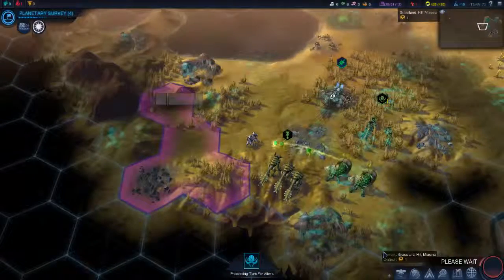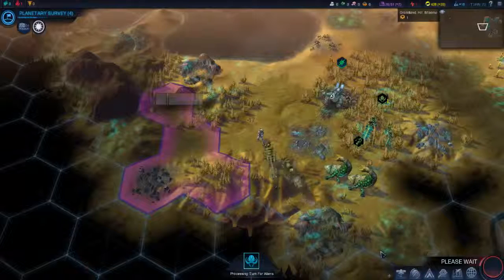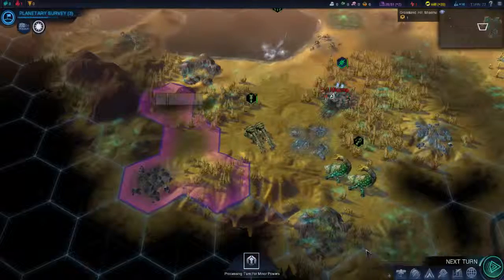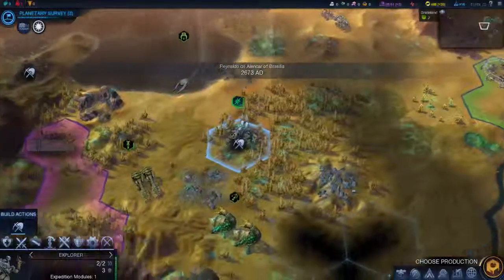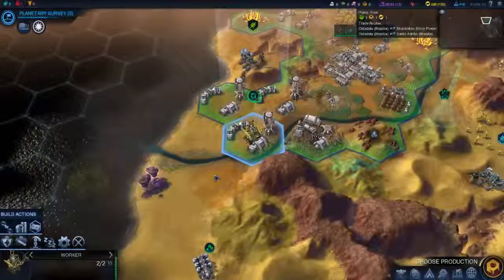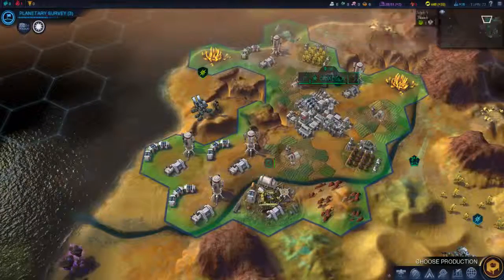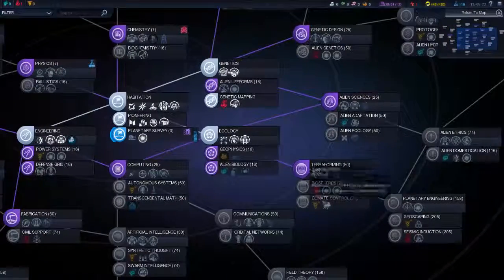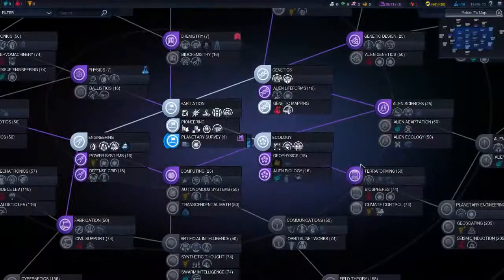I'm going to stay peaceful for now. Ten turns. Over here then. What was that node I need in order to farm those things? I forgot — dangit. What was it?